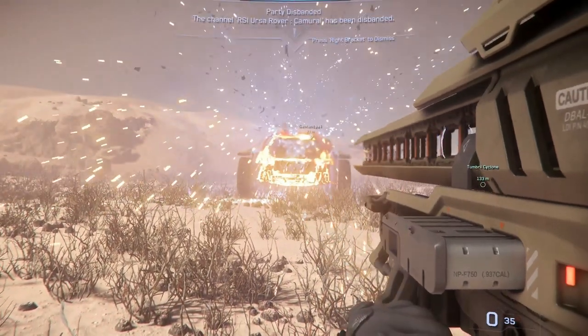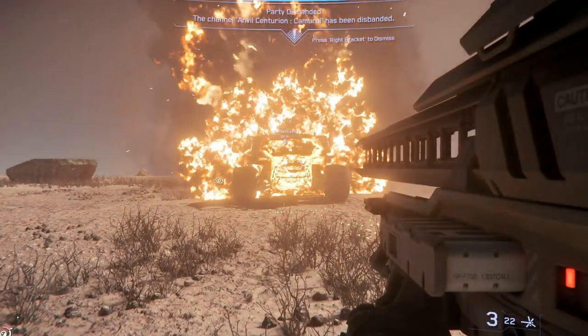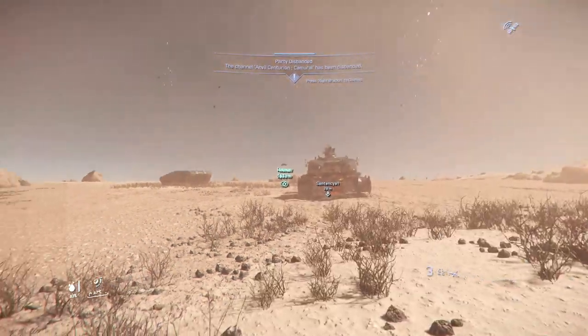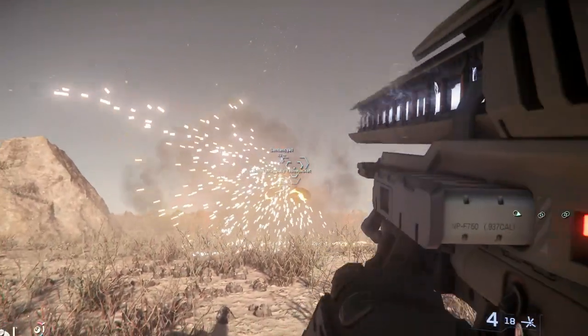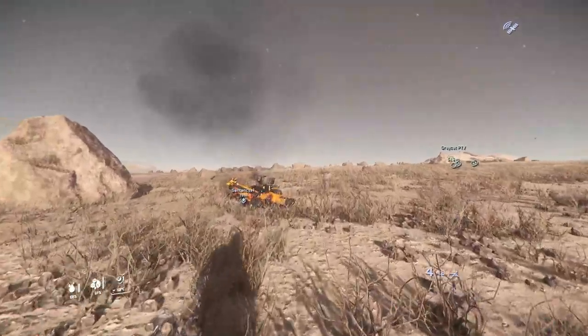Again, how are we supposed to find those wrecks? Right now, wrecks don't have any mass, they don't have any collision, and they just disappear. Does CIG really give us believable wrecks in 3.18? I have my doubts. So I guess CIG will put some honeypots into the game.